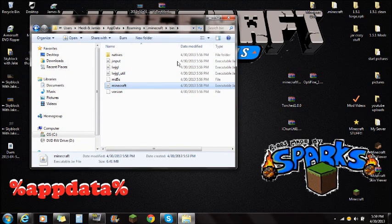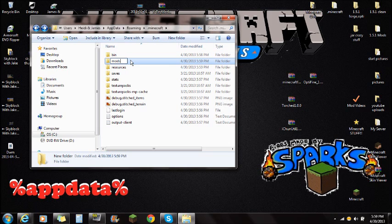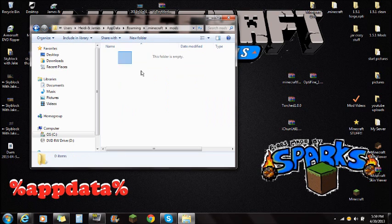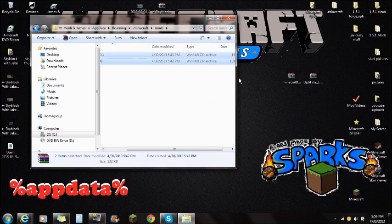You'll be back in the Minecraft folder where you see bin, resources, and saves. If you're lost — we got here via %AppData%, then the Roaming folder, then the Minecraft folder. Make sure you're in that folder. You're going to add a new folder and call it MODS — all caps. Push Enter, then open that mods folder and make sure it's empty. Now drag the Torched mod and the iChun-Util right into the mods folder.